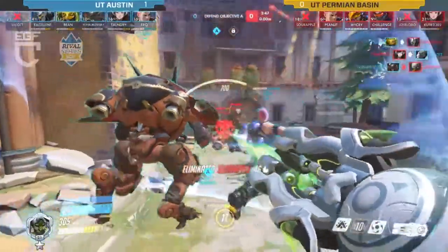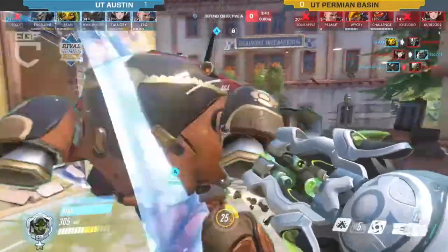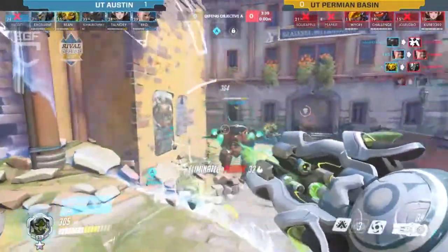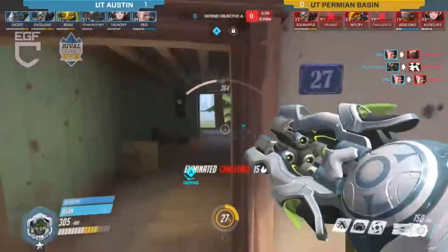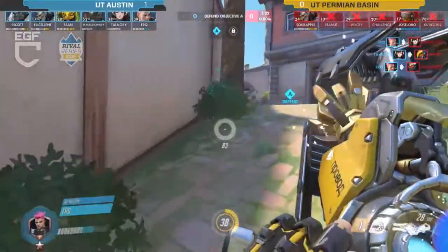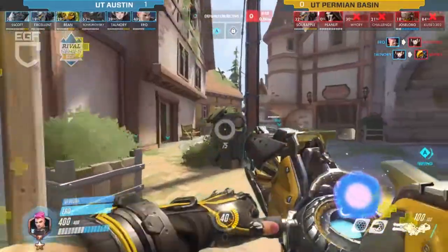Only a single healer out of Permian Basin — that's going to be a Zenyatta. You wouldn't normally see a solo Zenyatta in a situation where you really want to win. So far it looks like it's going in favor of UT Austin at least in this fight, because they're playing incredibly aggressive and making it work. It's so crazy to see them push this far right outside of their spawn with no healers.